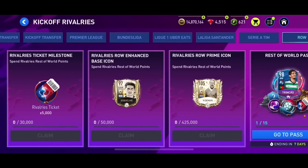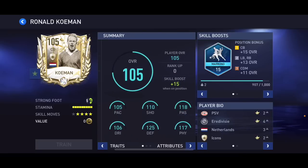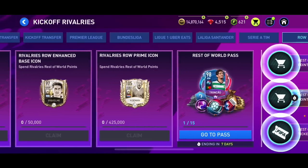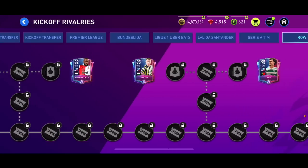Now we're checking out the Rest of World chapter. We've got a 93 or 97 overall Koulibaly — not the best stats for four star, five star, with 85 pace and 106 shooting. We also go 105 overall Prime Icon Ronald Koeman — five star recruit, four star skill moves — that card is insane. You can get him free to play if you have enough coins.